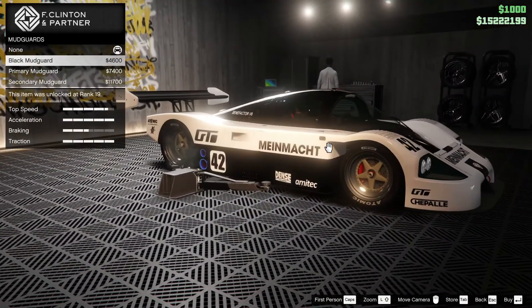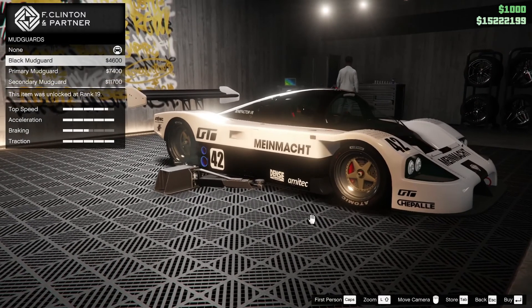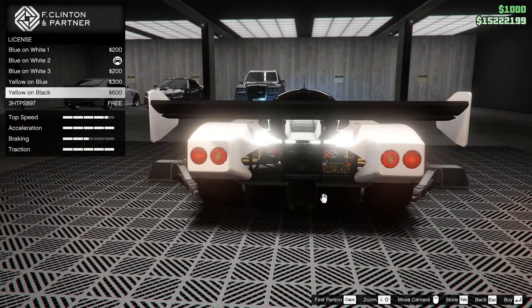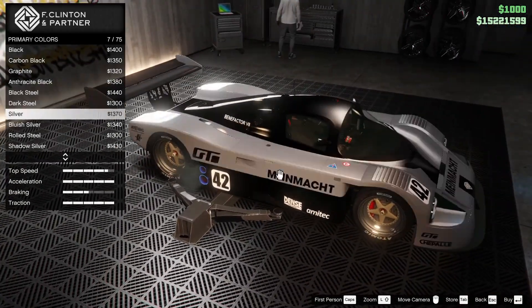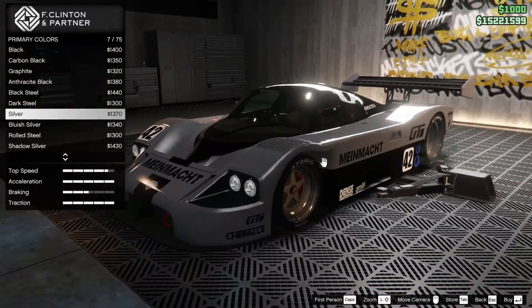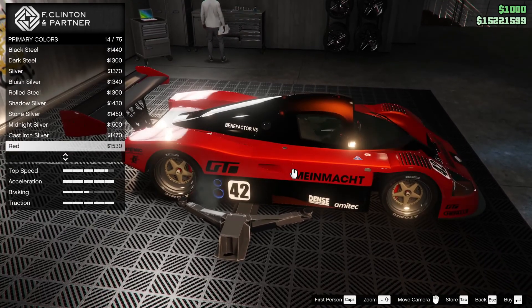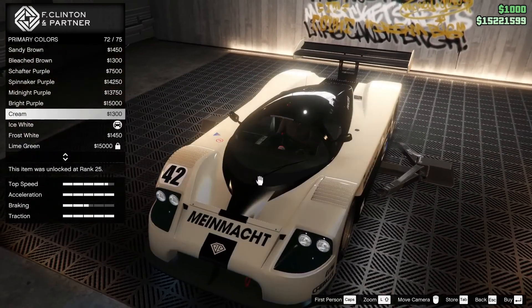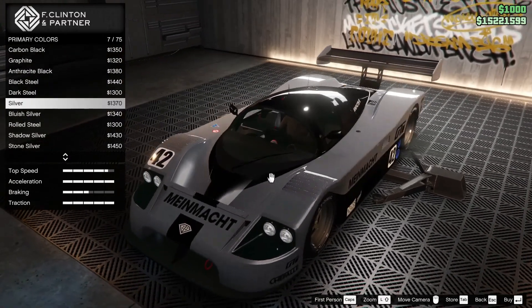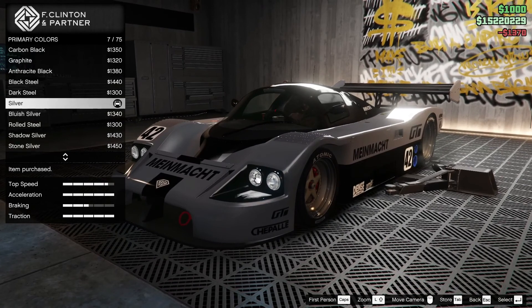I'll keep mirrors stock for now. Mudguards — interesting, never seen mudguards like that, but we'll leave it. Plate is black. For the respray, primary color — you have the livery that's black. I think a silver and black combo would work. I like the idea of silver — yeah, silver and black, keep it simple because it is a race car.